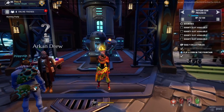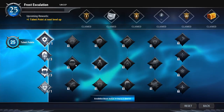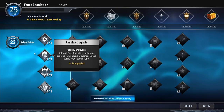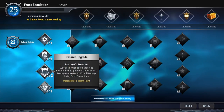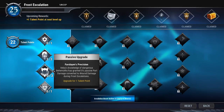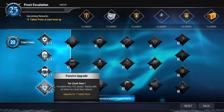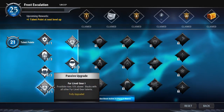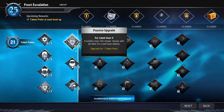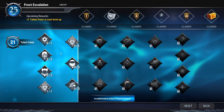Now let's take a look at the Frost Escalation talent tree. At the first column, you should get Zeiss Maneuvers for the passive movement speed. If you're using Warpike, get Slayer's Precision for that passive part damage converted to wound damage. Also important are the Furline Gear Upgrades — each one reduces frostbite buildup speed by 10 percent, and with all three, you get a 30 percent total reduction.